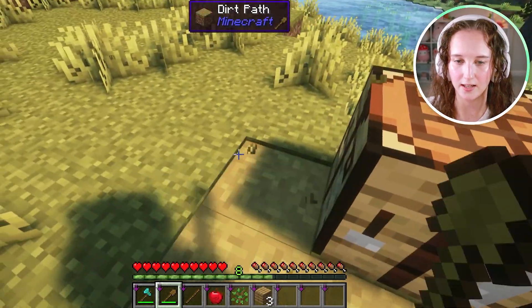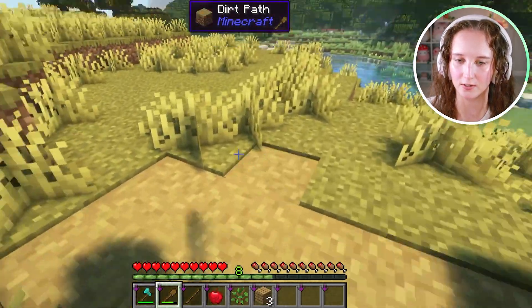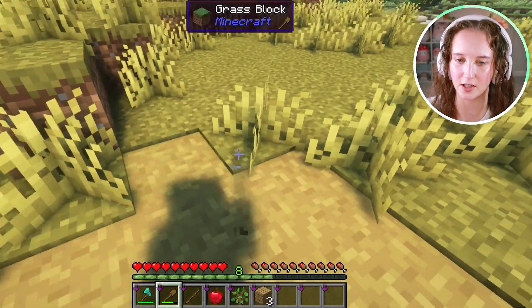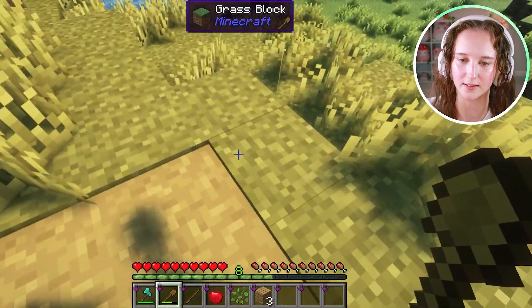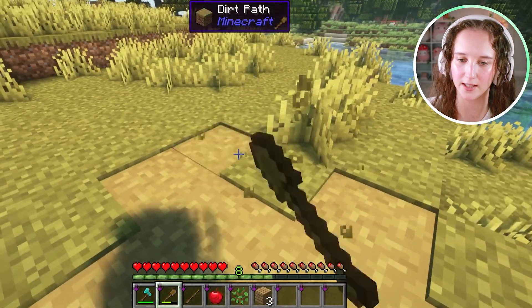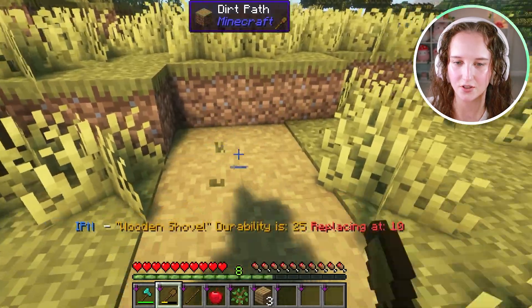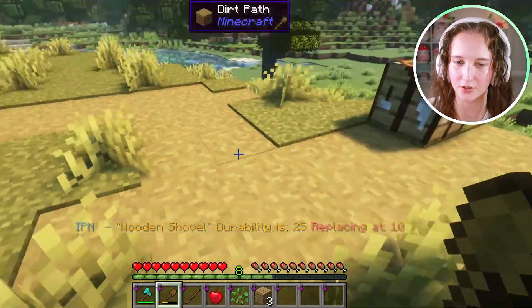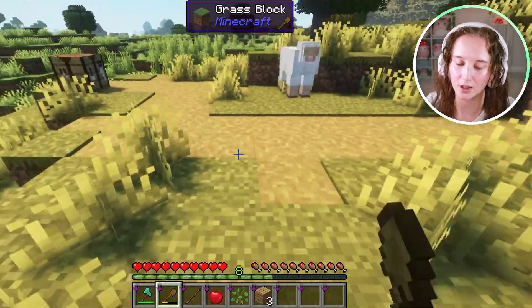Now it's easier to make pathways look more natural if they're a little bit scattered, a little bit messy, not super clean cut, but everybody has their own preference with aesthetics, so it really can be whatever you want it to be. And this just makes it a lot easier to find places, and it makes your base look a lot nicer.